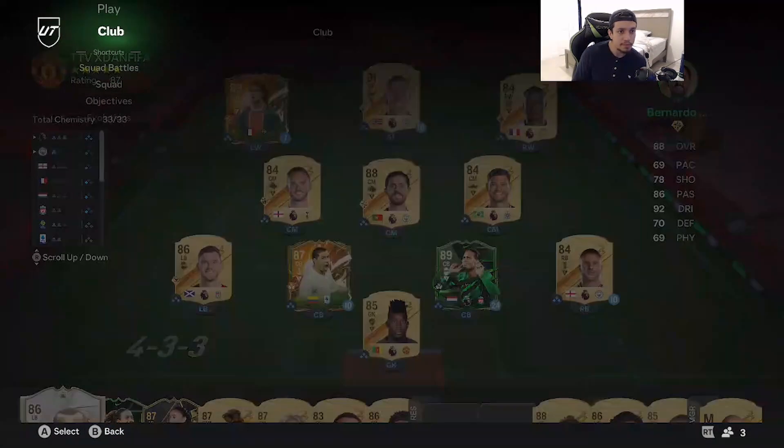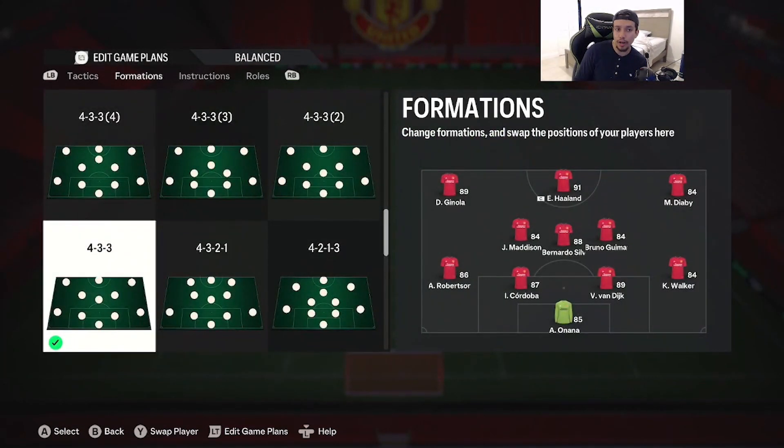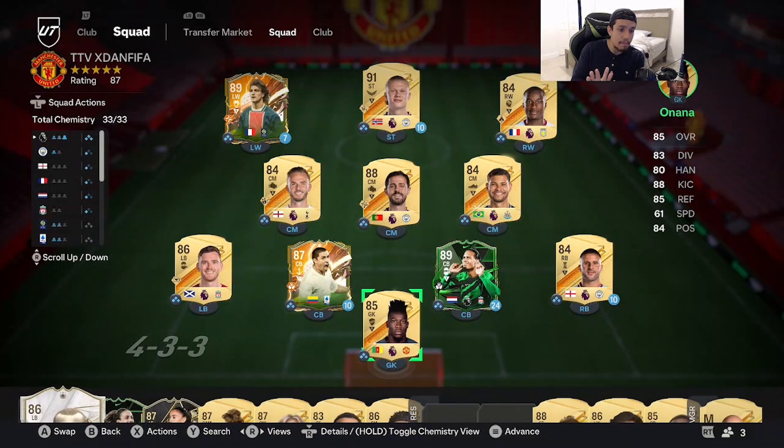We're going to be playing him in a 4-1-3-2, playing as a striker. We want to see if this Haaland is a top-10 striker in the game. If you remember, in the beginning of FIFA 23, gold Haaland was pretty OP — even the FUT Friendlies and Team of the Season versions. All Erling Haaland versions were very overpowered because all you had to do was spam step overs and run in a straight line.